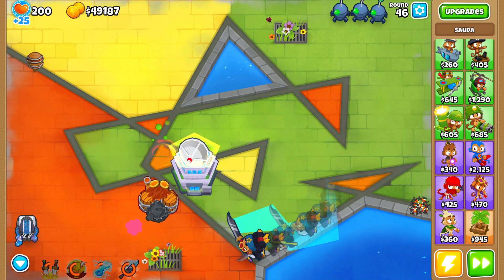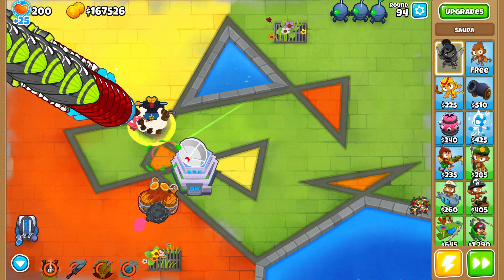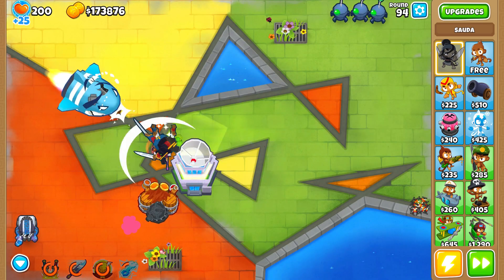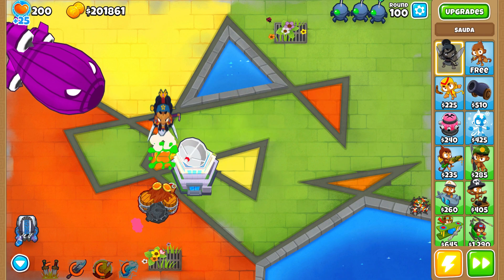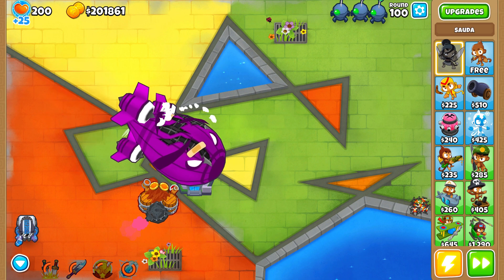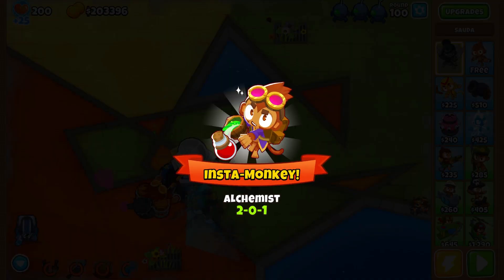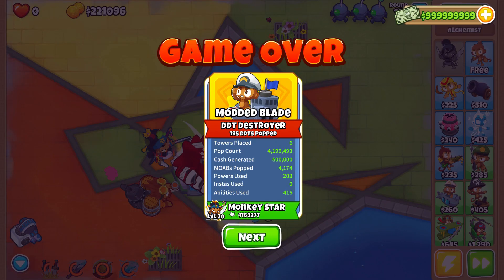We're basically just going to see how far this one hero can take us. She is shredding these balloons like crazy — I have never seen this before, she's way more powerful than any other hero in the game without a doubt. Round 100 here we go — look at that, already just annihilating. Look at the pop count go up, and done — there's our insta monkey.